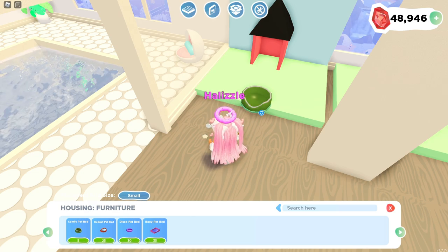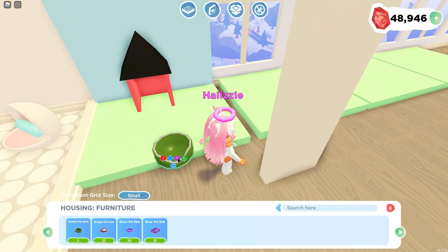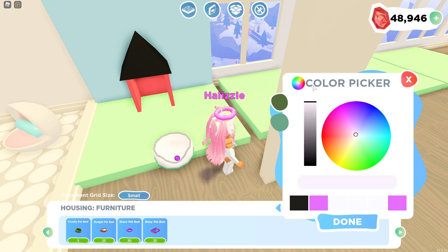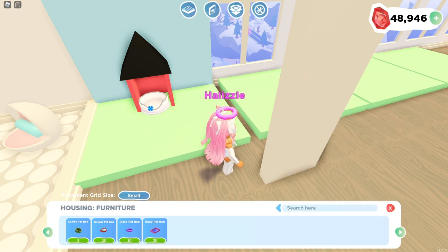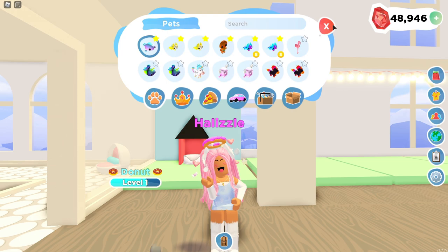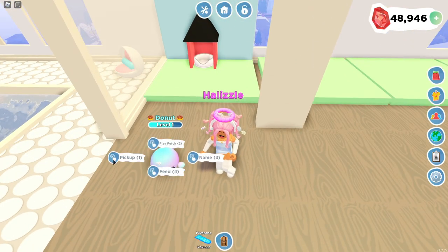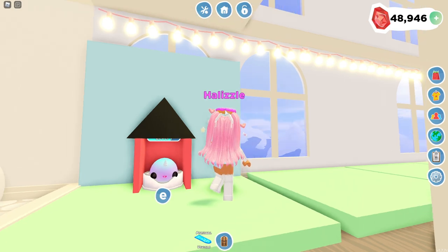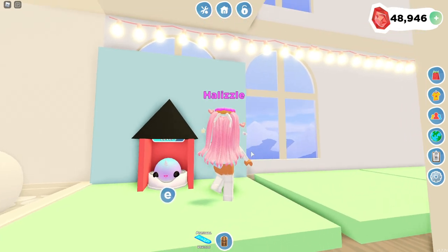I'm going to use the smallest dog bed which is just five gems — really inexpensive. Let's color it white and put it on the inside. This build hack is pretty simple. Let me grab a pet out — we're going to grab our fellow friend Dona and put her in there. Oh, it's so cute!